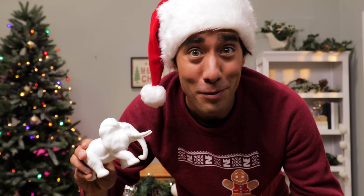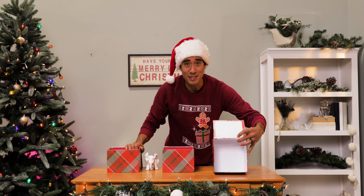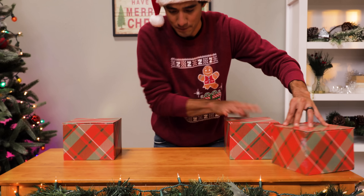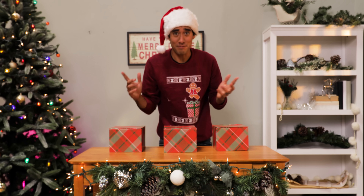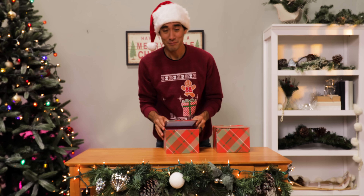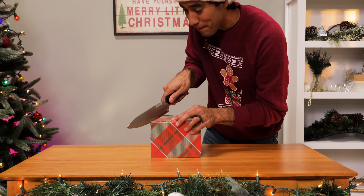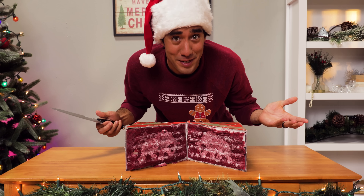I've got a little game for you. I want to see if you can keep track of this white elephant gift. I'm going to place it in one of these empty presents — actually in the middle one — so watch closely as they get shuffled. If you think you know where it is, let's find out if you're right. It's not in the center, not the next one either — but if you thought the whole competition was a little too simple, maybe a piece of cake, well, you were right — because it's a piece of cake.